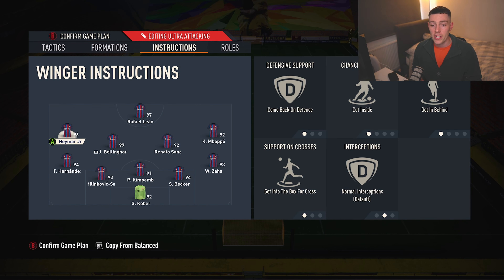For the left mid and right mid positions, I definitely recommend attacking players — Mbappe, Neymar — they're insane. Left foot on the left-hand side, right foot on the right-hand side, or five-star weak foot on either side, because five-star weak foot is so clutch.